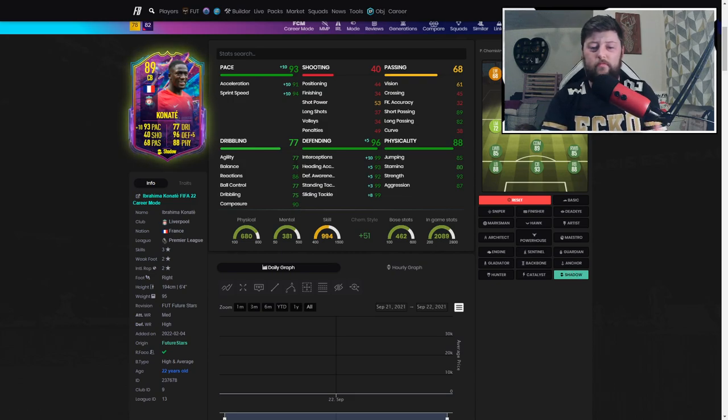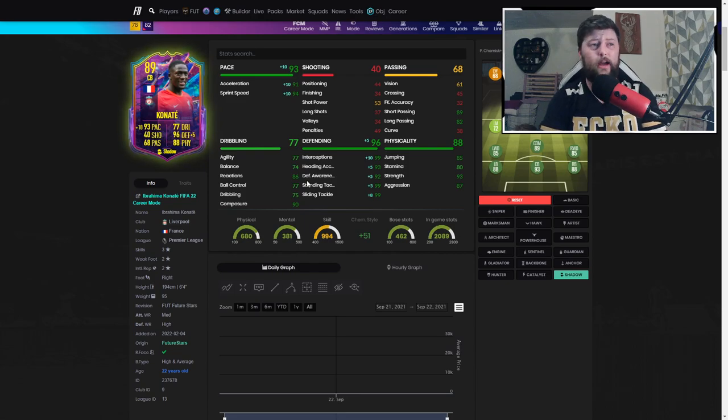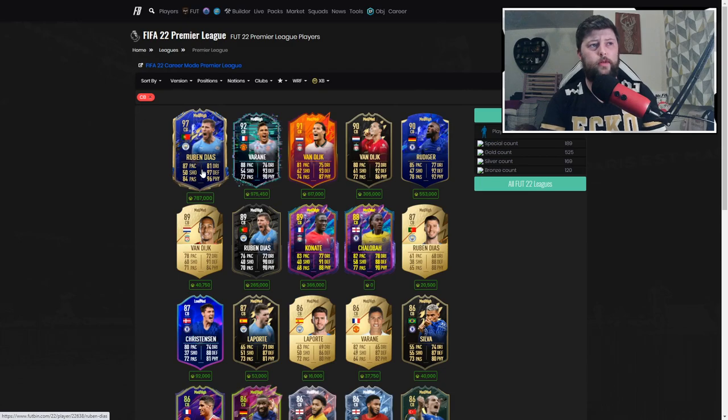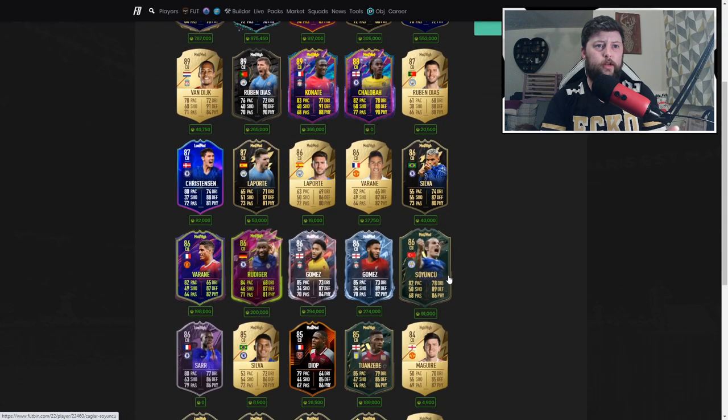He played very smooth, always in the right position. If you've got Varane done as well, it's a very nice partnership - Varane is like a brick wall, a cheat code who runs around everywhere. What Konate does is fill in the gaps: if Varane goes out of position, if Kante's dropping back nicely, you've almost got a back three working in sync. They cover each other, both have very high defensive work rates and great pace. In the Premier League you've already got Ruben Diaz, Virgil, Varane, Rudiger, Konate, Chalobah - all 90+ pace with a Shadow.